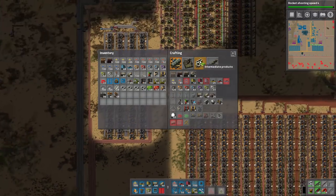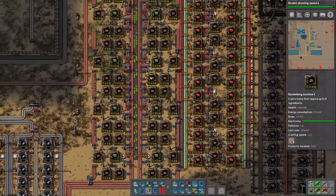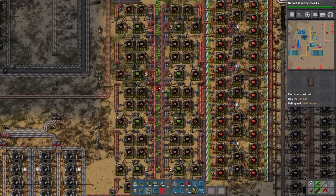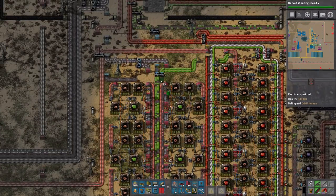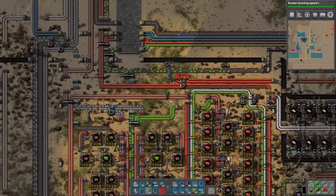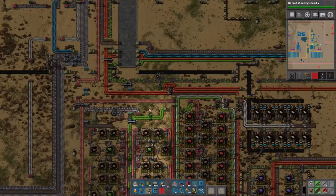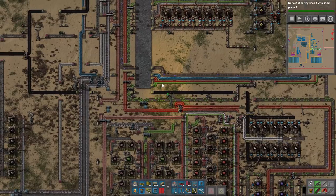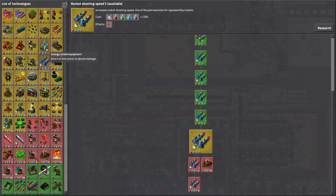I'm gonna make the second line of chips come through. Weirdly enough, I think it doesn't need to be blue belted anymore — it's actually perfectly fine with this. This is basically one red belt's worth of green chips, which is pretty good. It's also coming in with a lot of other good stuff — it needs about two red belts of iron as well. We just finished rocket speed; we can get the last rocket speed or do some other upgrades.